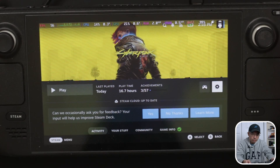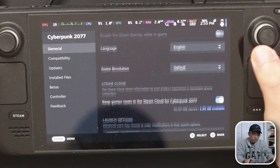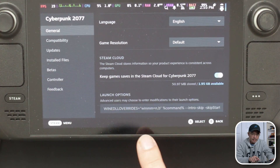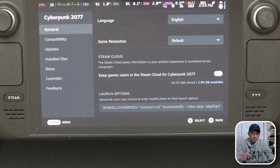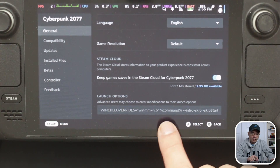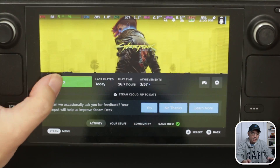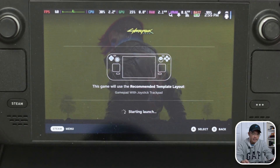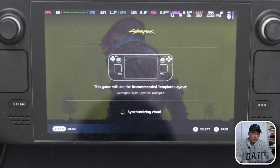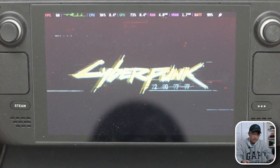Here we have the Cyberpunk screen. I'll go into Settings and Properties. If I scroll down, you can see it's got the Wine DLL overrides with winmm equals NB — that's what you need to activate FSR 3.0. I have some other options like intro skip as well. When I hit Play, we'll see a little indicator that tells us the mod is loaded — and there you go, it's loaded and it's going to work.